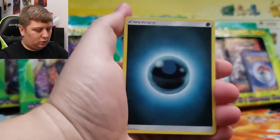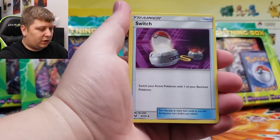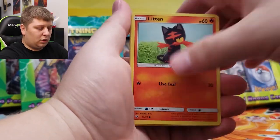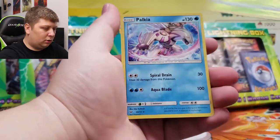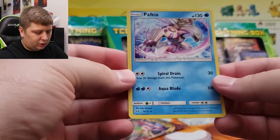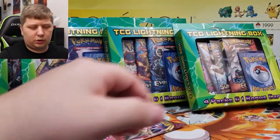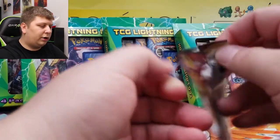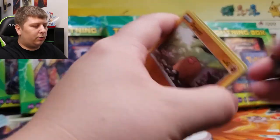Now, does Walgreens have what it takes to give us the best pack opening of the year? Probably not, but let's see. It's a Holo Rare — I think there's always a Holo at least in Shining Legends, kind of like a Champion's Path garbage. Sword and Shield Base — another set I haven't opened a whole lot of, this was coming out right before I got back into the Pokemon TCG.